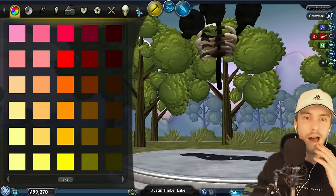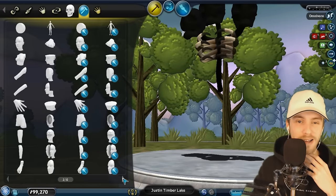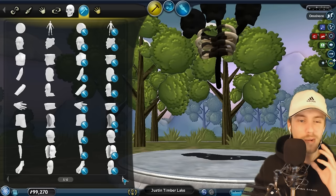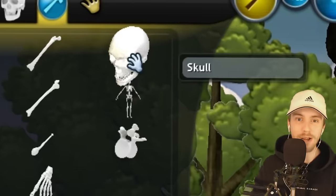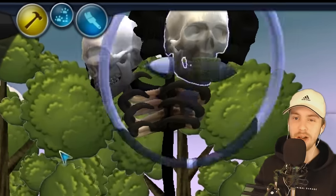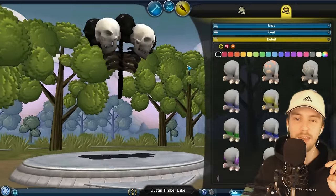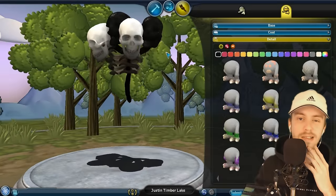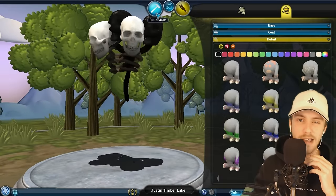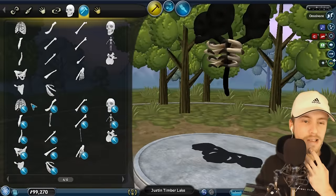Hold up, I just remembered something — I have another mod installed. Now I don't really want to make this too easy for me, but look at that, we actually got skulls right here. Although I do believe the issue with those skulls is that they don't paint — no matter what, they're going to stay white. So maybe we can use those parts to make like a Minecraft skeleton, because they got a ribcage.